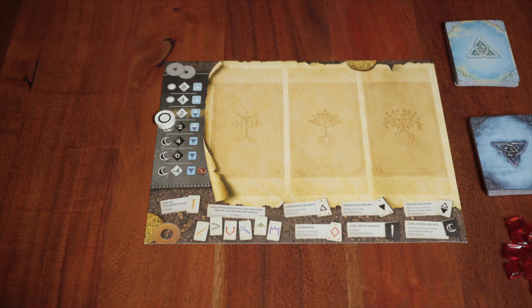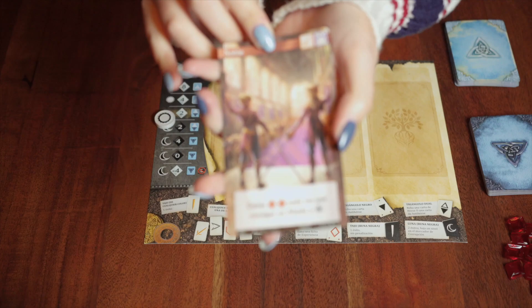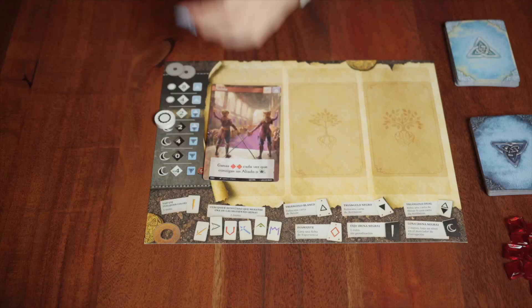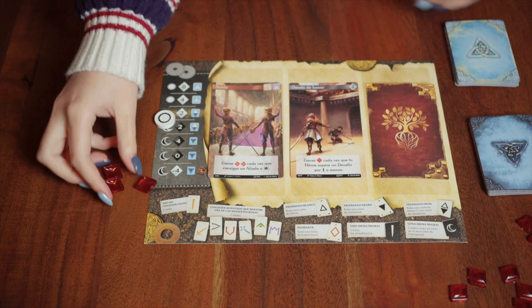Each player receives a player board where they build the story of their hero. Each player will be given two cards of each of the three types of character cards: Origin, Motivation, and Destiny. These cards will guide the hero during the game and provide skills and runes to face the various challenges ahead. Players then choose one of each and arrange them on their board. Their destiny card will remain hidden throughout the game from the other players. Each player also receives three experience tokens and one hero card.